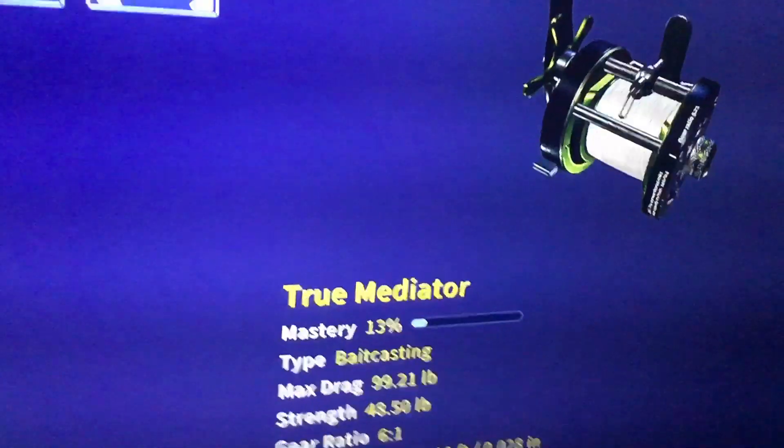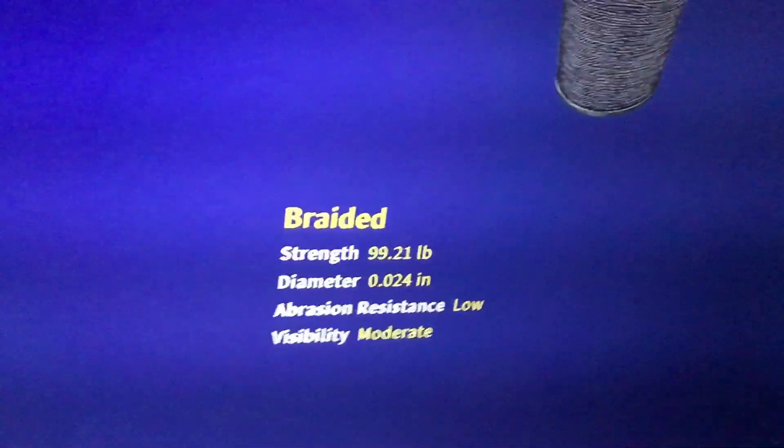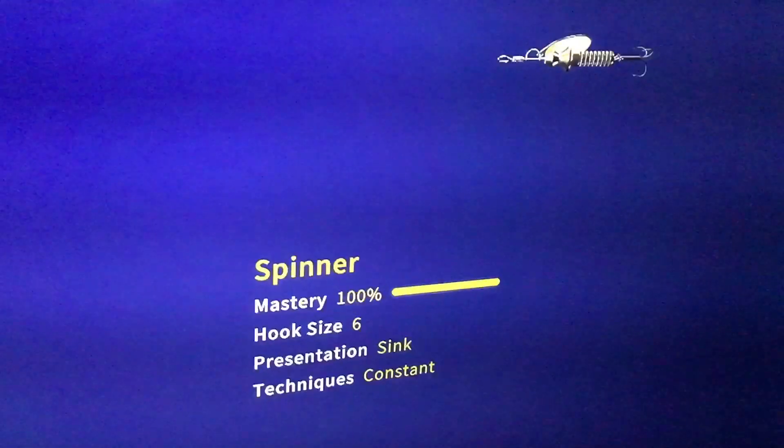true mediator reel, 99 pound line, and size 6 banner. Good luck — there we go, let's go!